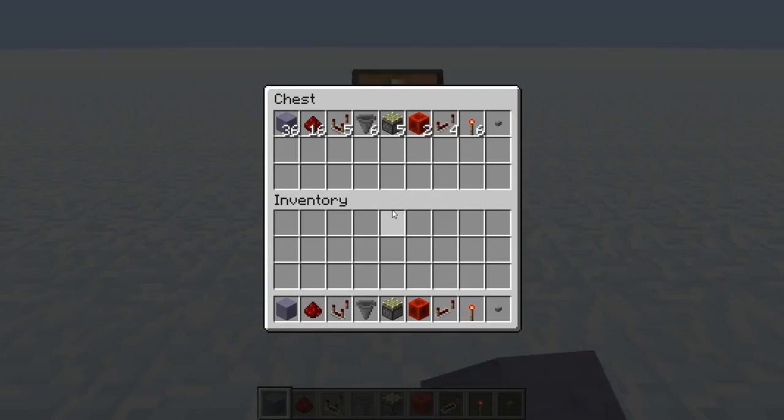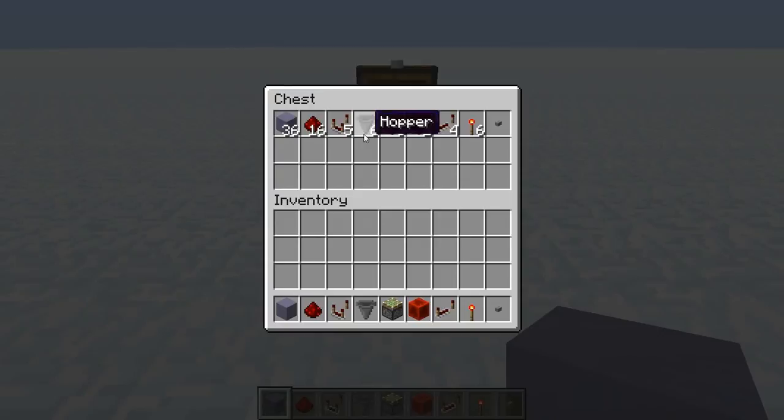Everything we need to build this is right here in this chest — just a few blocks, a mild amount of redstone. This is not too resource heavy. The only other thing you will need is some junk items to fill up your hoppers to set the timer with. So let's go ahead and show you how to build this thing.